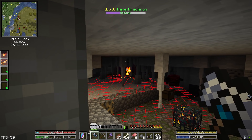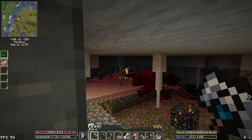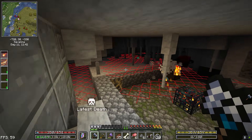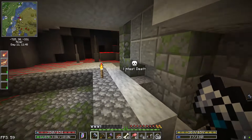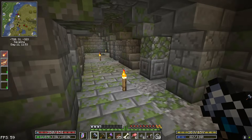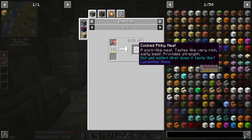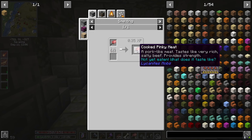Let's kill this thing — there we go, it's dead. I don't know what it drops but it looks like a bracelet. I think we can make the run for it — that could potentially be worth it. Okay, there we go. We'll leave that spawner there because we might — I mean if we cook this Pinky meat, we're going to get cooked Pinky meat.